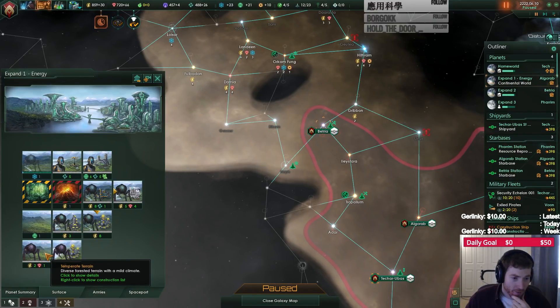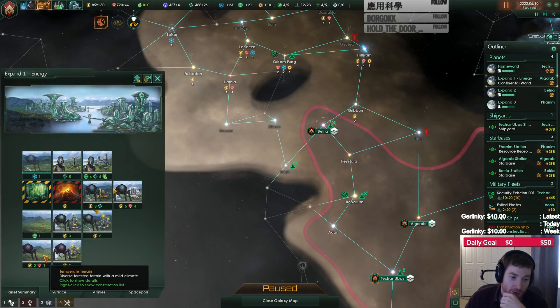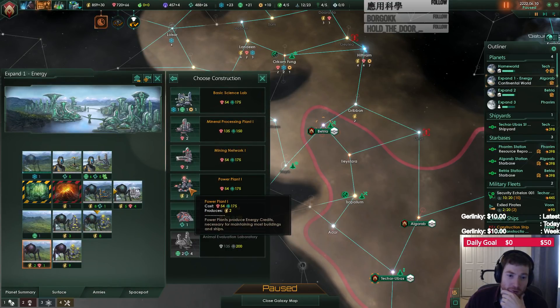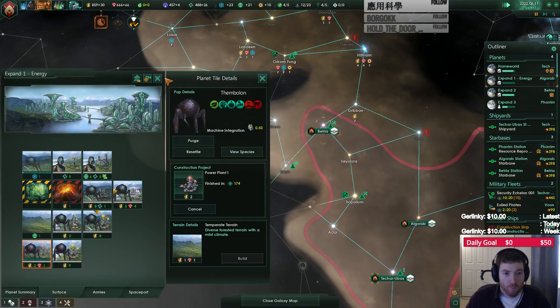This could be built up. This tile blocker would be nice to be removed. This is going to be one of the energy worlds, right? So I need to upgrade this for a power plant. I don't need a mineral processor — I do have an energy grid right there, so that's fine.